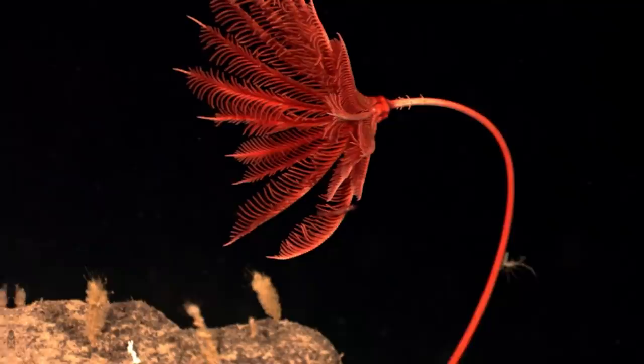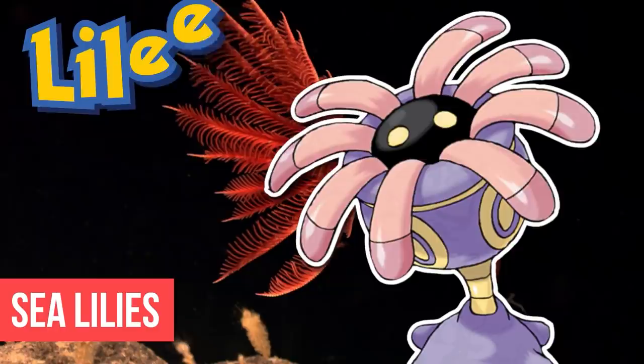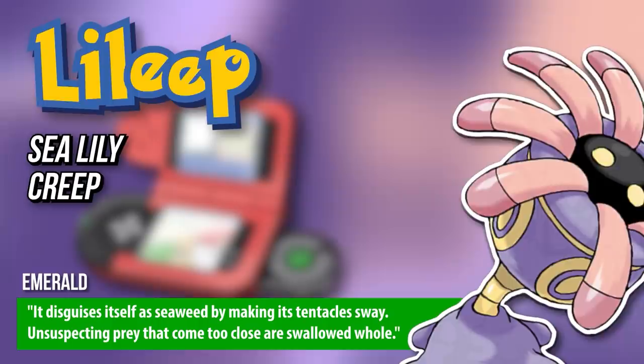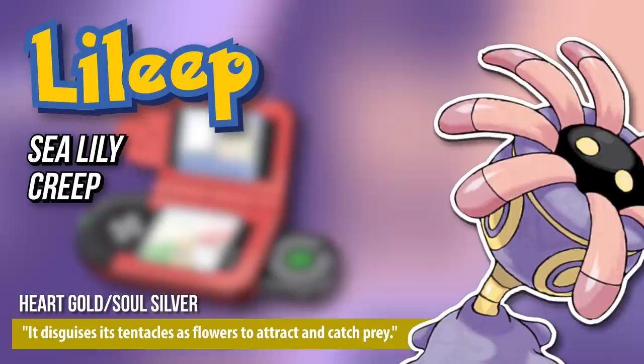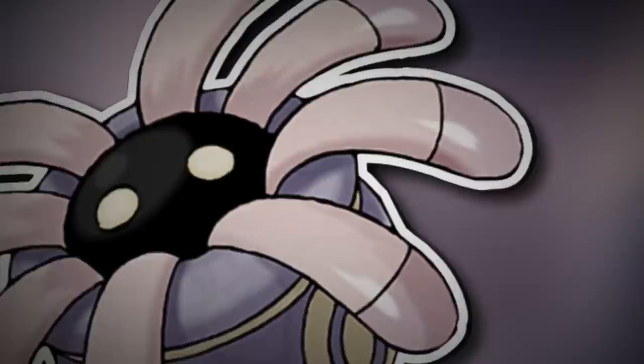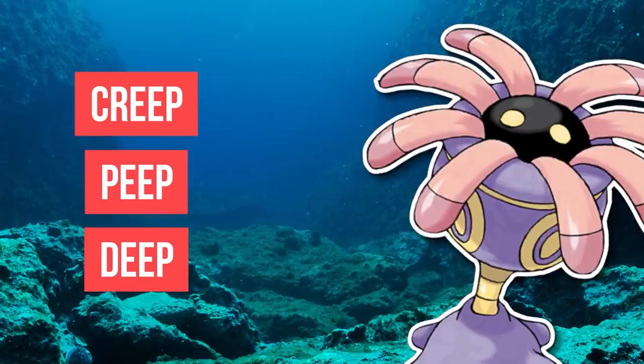Now the adult crinoids who attached themselves to the sea bottom with a stalk are commonly called sea lilies — hence the name Lilip. The 'eep' part of the name could be from the word 'creep,' as it creeps along the sea floor and does creepy things like hunting by disguising itself as seaweed, making its tentacles sway, and swallowing unsuspecting prey that come too close whole. But also other Pokédex entries state that it disguises itself as a flower. The 'eep' could also be from 'peep,' because it seems to peek out from its little turtleneck with its adorable yet terrifying void of a face. Or it could be from 'deep,' because it lives on the deep ocean floor. Its Japanese name is Lilia, probably a combination of lily and lilac — the primary color of Lilip's body.